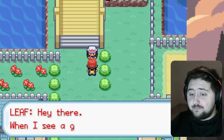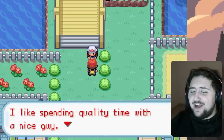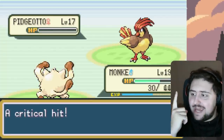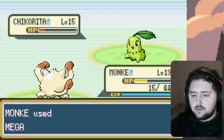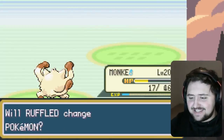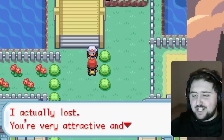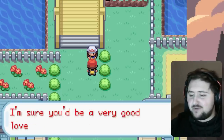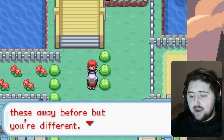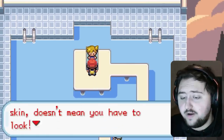Before taking on the gym itself, we take on Leaf again. She still thinks we're a nice and amazing guy, which is a bit strange. Her Pugiotto gets a Mega Punch, her Chikorita gets deleted the same way, and her Zigzagoon and Ponyta get destroyed by Raichu's Thunderbolt. We defeat her and she gives us a free Rare Candy as a gift — something you give to friends. Not bad. Now we can go take on Misty for real.